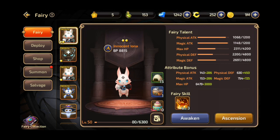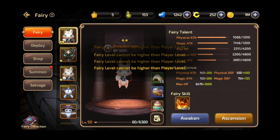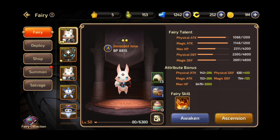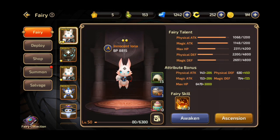Each level up of your fairies increases your battle points, but you may not level up your fairy to a level higher than your character. That means if you are level 50, you are only allowed to level up your fairy up to level 50 as well.